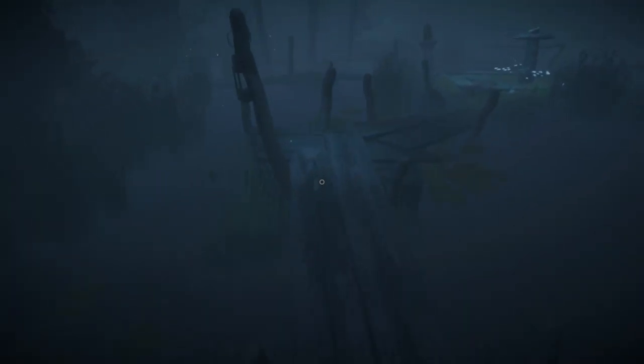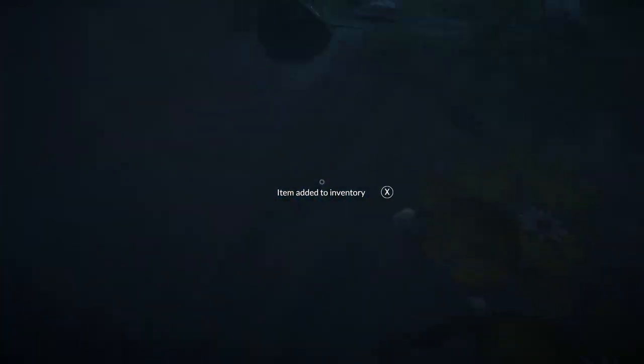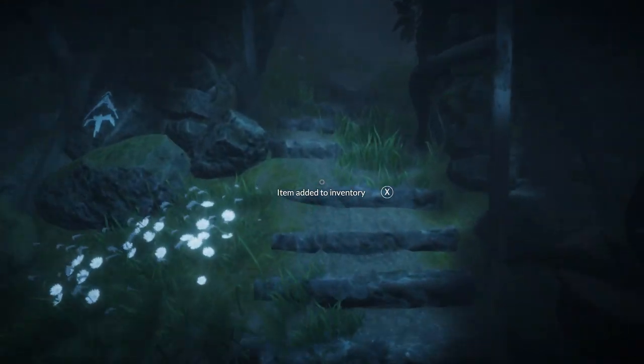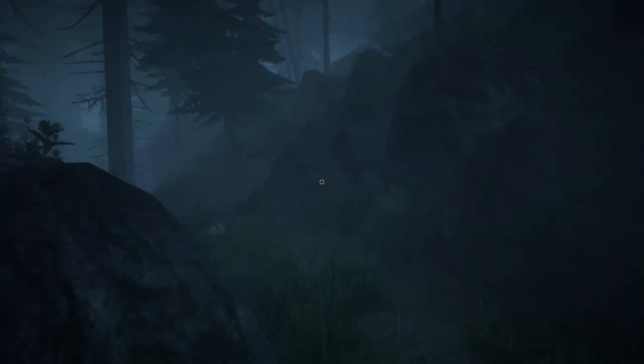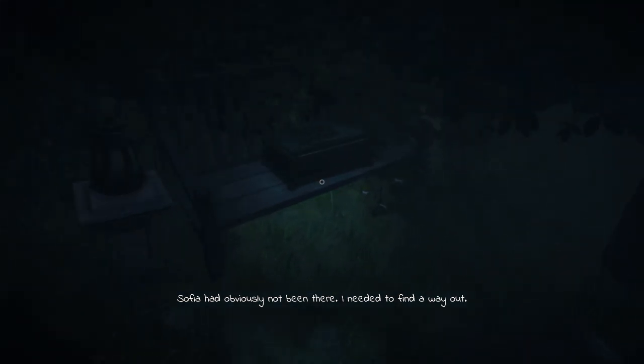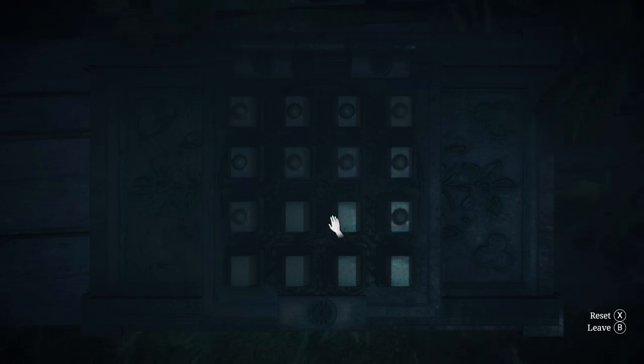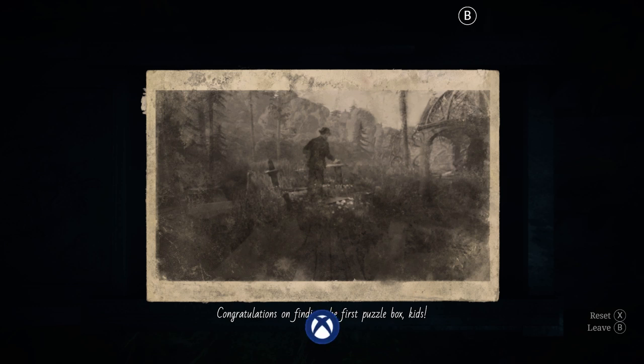We're coming up to the end of the chapter here and the puzzle box is actually in this area. There's also a stone puzzle we have to do over here - we have to pick up the stones and put them in these things. The stones are right in front of you. Don't put the middle one in yet - we're gonna do that one last. Go up these stairs, go to the left, follow the path, then make a right at the end and follow it straight back. Back here on a bench is our first puzzle box - press the same buttons as me to open it, take the letter, and you'll get your first puzzle box achievement.